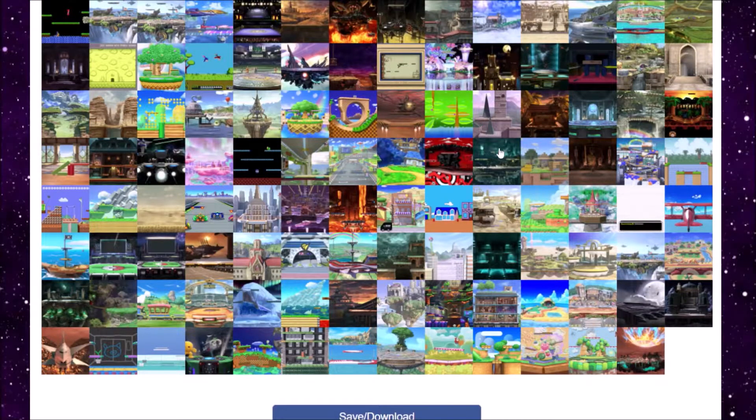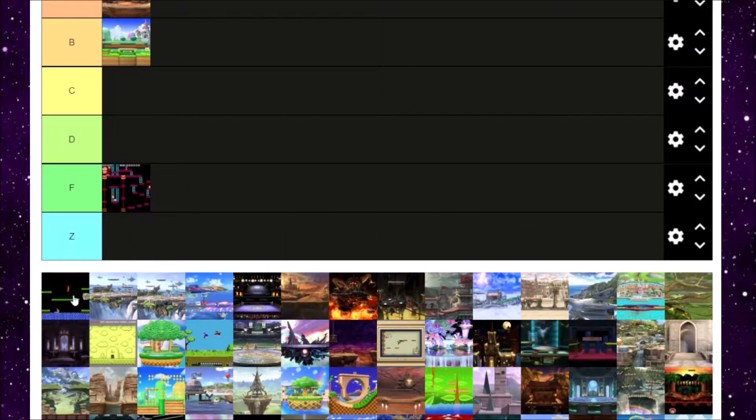Next is Balloon Fight. I've also played Balloon Fight, and I guess it's a cool level. The wrapping around the screen is a nice touch because that's how it works in Balloon Fight. But that fish is super annoying. At least it's not as bad as Summit's fish. Balloon Fight is an okay level — there's nothing special about it. I'm going to put it in C tier.